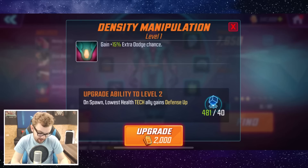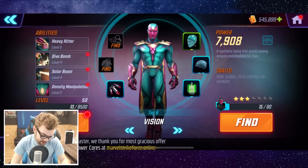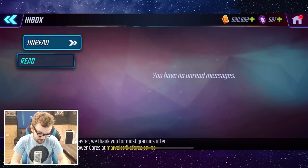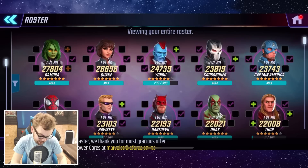On spawn, the lowest-health tech ally gains defense up. The next upgrade gives plus 15% extra dodge chance — we don't really need 5% more dodge, that's not too useful. We're going to go ahead and chuck those ability materials into Vision and take him out. Let's upgrade Solar Beam — screw it, ladies and gentlemen, we're going to do it.